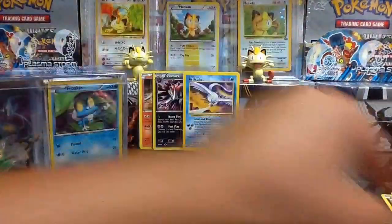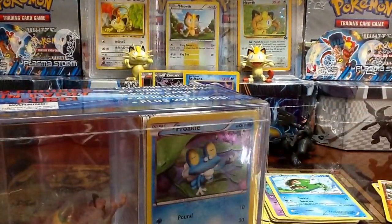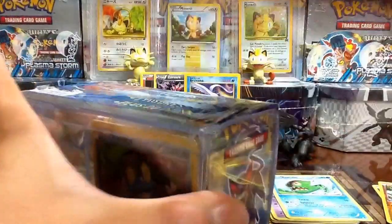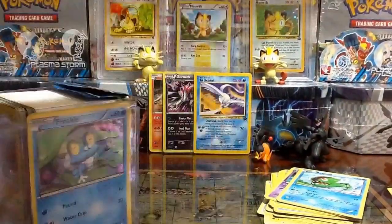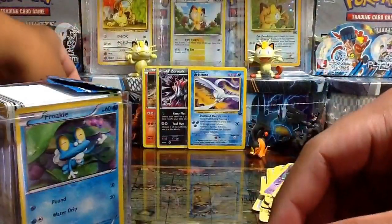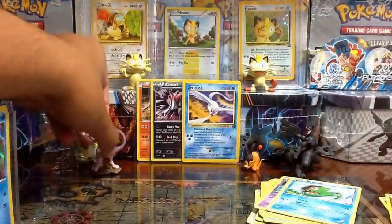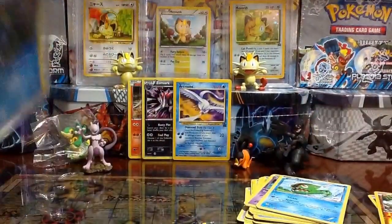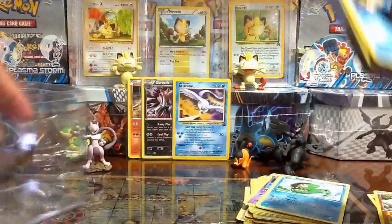But the promos weren't that bad either. So let's go ahead and open the second cube with the Froakie inside. Figures this time — there's a Snivy and a Mewtwo. Packs this time: Plasma Storm and another Plasma Storm. Take the Styrofoam out.